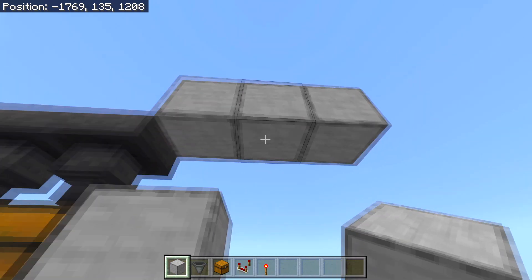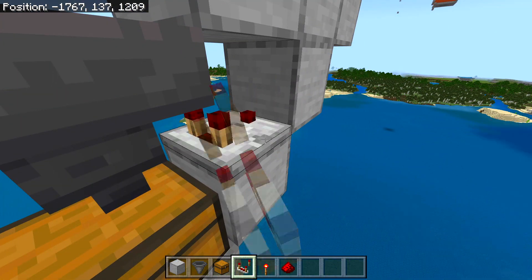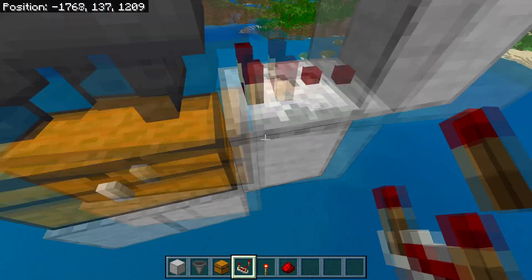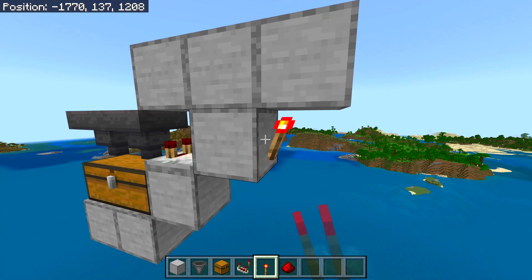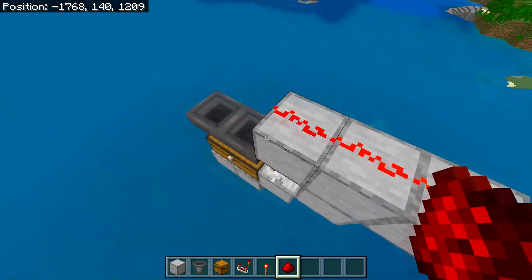You should now have a three-block-long line. From the middle block, place one more block going downwards, then place a redstone comparator on the block to the right of the chest. After that, place a redstone torch and then three redstone dust on top of this line.